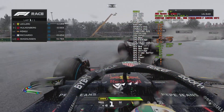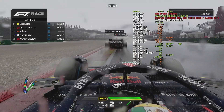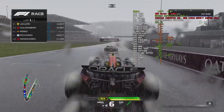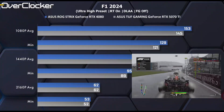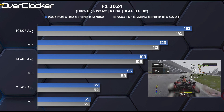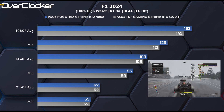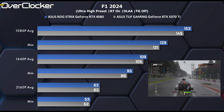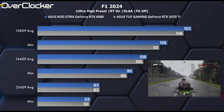Next up is F1 2024. Using the ultra-high preset, the highest RT settings available, and DLAA with no frame generation, the GeForce RTX 4080 once again pulls ahead by around 6%. However, at 4K it delivers the exact same performance as the RTX 5070Ti. It's still impressive to see over 60fps at such settings and at 4K.